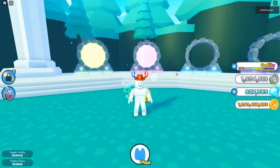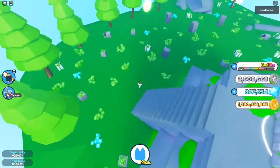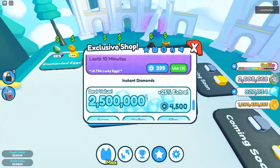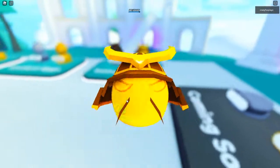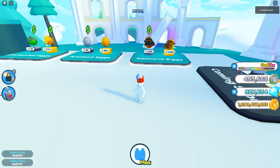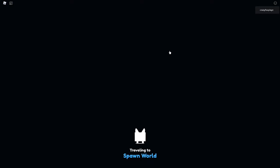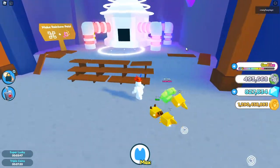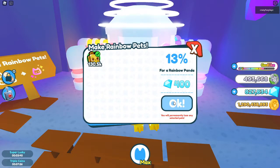But before the video ends, let's open one of the eggs. I'll cut to when I have enough coins — okay, we've got enough already. Let's buy the egg. We've already got super lucky on, and we're going to hatch this golden egg. It might go on our team depending on what we get. Okay, that's the worst pet from that egg — we're not putting that on our team. But let's go try and make it rainbow, because why not? Imagine we get it rainbow — that would be absolutely insane, this video would take a massive turn. Alright, I'll see you guys in the next video, bye-bye!